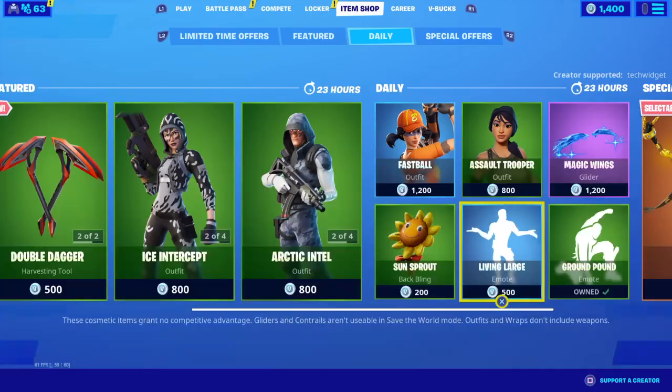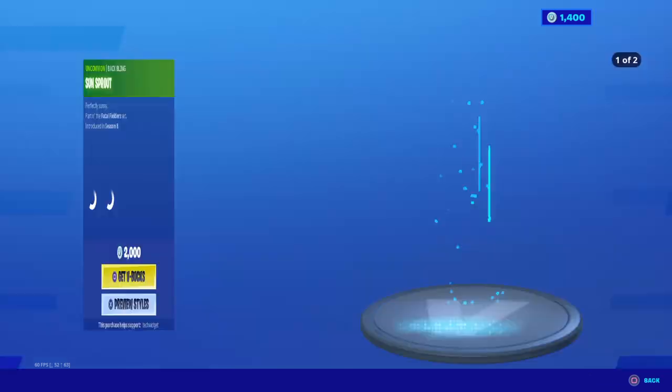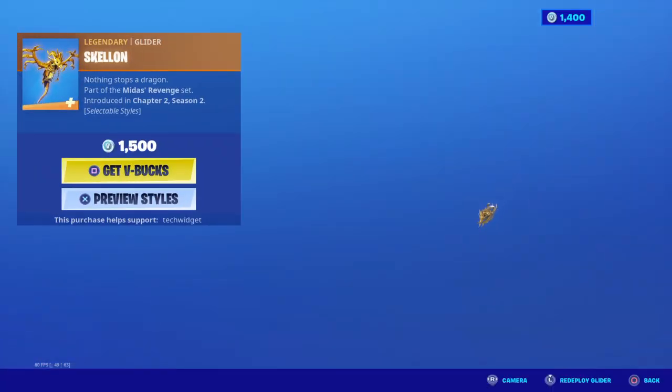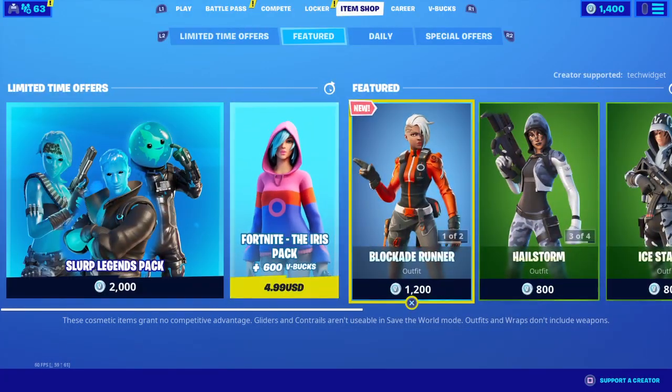Living Large, Sun Sprout, and then we have the Oreo and the Radiant Mantle, and then we have a Scale On. Make sure to use code TechWidget in the Fortnite item shop.